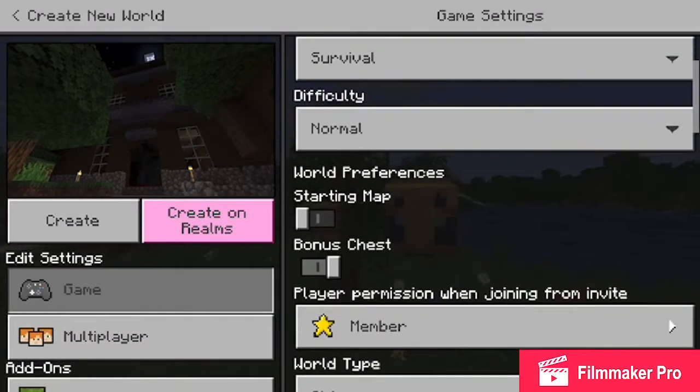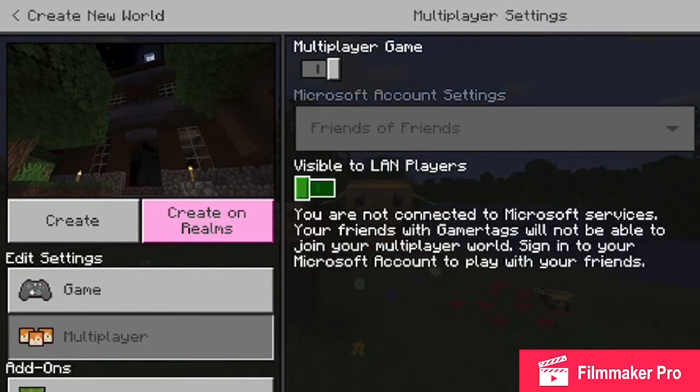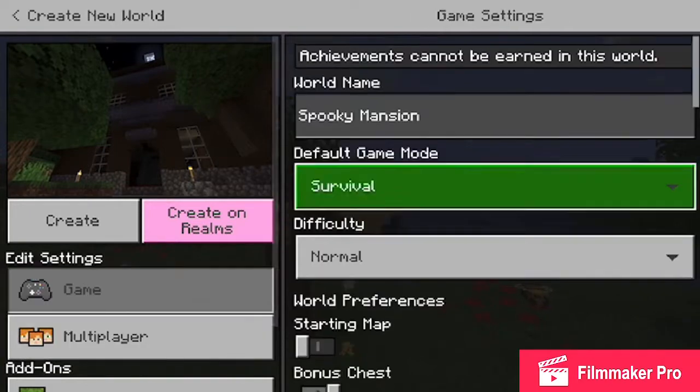And then if you go to Multiplayer, there's a setting for visible to LAN characters — I believe that turns off name tags. And if I'm wrong, I'm sorry.